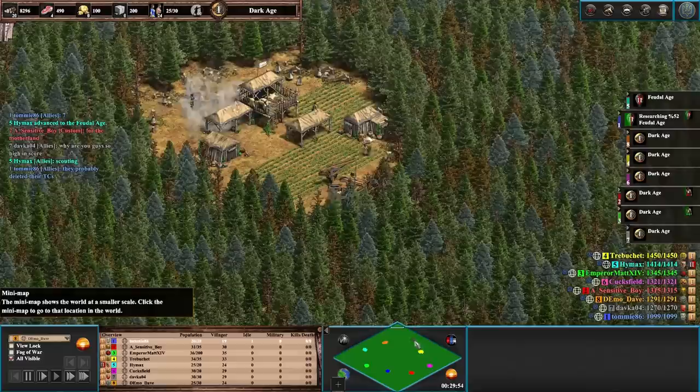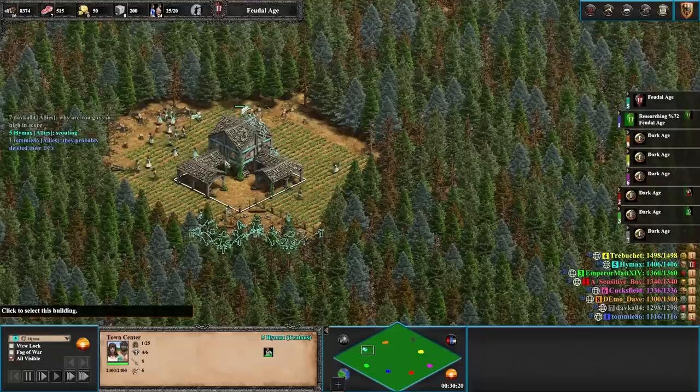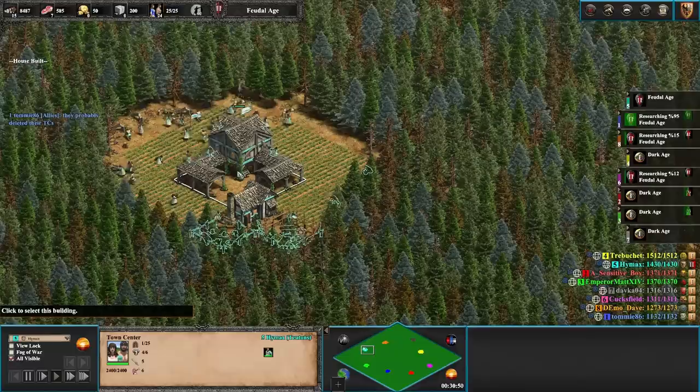Credit to the players here — they're just chatting. They are building up and we're going to have our first person in Feudal Age right now: High Max is in Feudal. High Max said his score is higher because of scouting. If you've never played Force Nothing, the annoying thing is the lack of space — you've got to constantly delete buildings and rebuild them. Right now High Max wants to create more villagers but doesn't have space for houses.